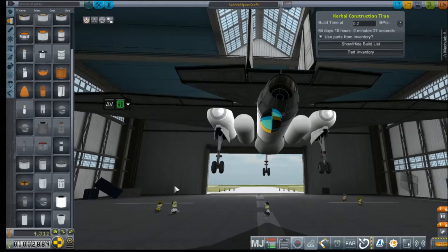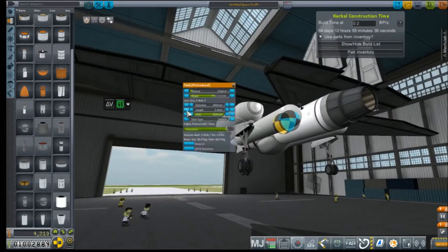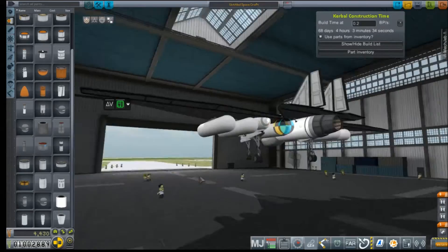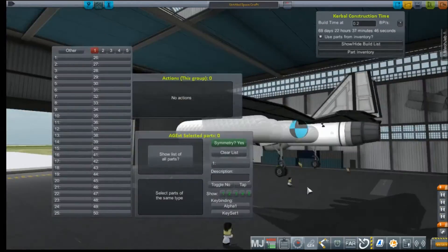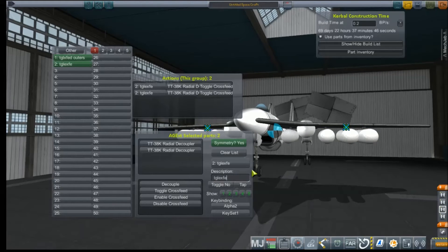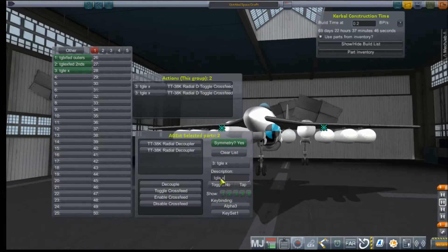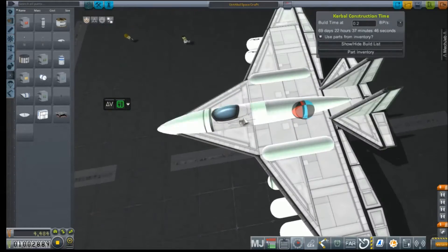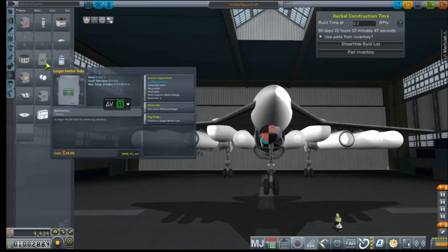We get them shaped appropriately and sized correctly — it's a bit big, so let's size that down — and then we're just going to copy it over a bunch of times. What I figured is that you can enable and disable the cross feed on these decouplers, so if I can stage these tanks and use them one at a time, thereby slowly lightening our load instead of all at once like last time, then maybe it'll buy us some range and time.